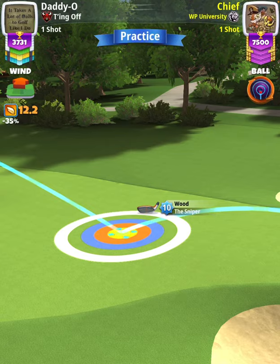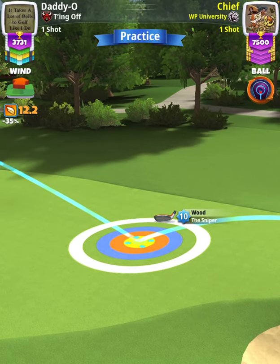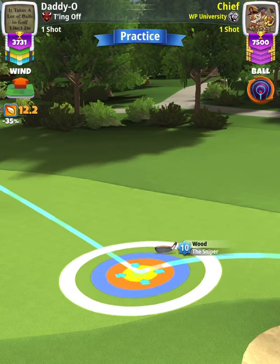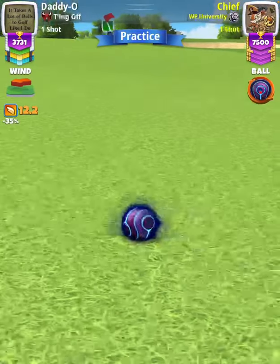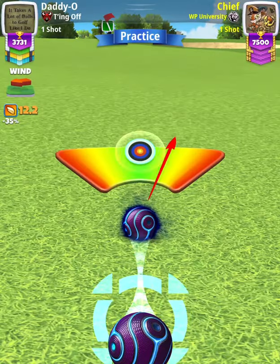Our adjustment is going to be P5 minus 20% elevation at 10% slider, which is 8.5 rings. Then we're going to center the ball.